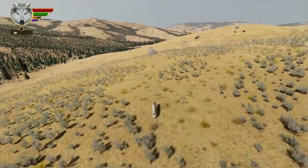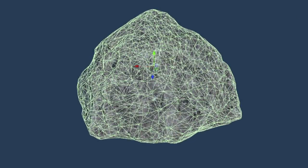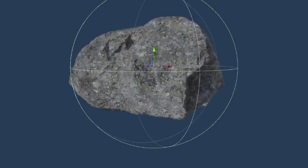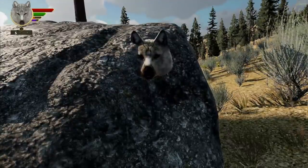This method also lets us put a proper collider on these boulders instead of the simple sphere we had to use before, which had its own problems. Sometimes it stuck out farther than the boulder's surface; sometimes it didn't stick out far enough, so you could stick your head through the boulder. This is much better in that regard.